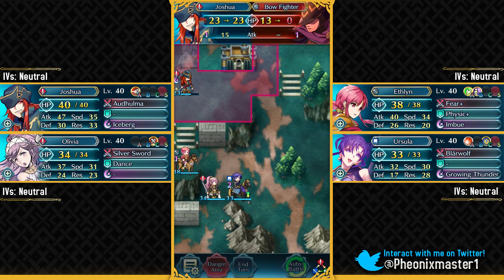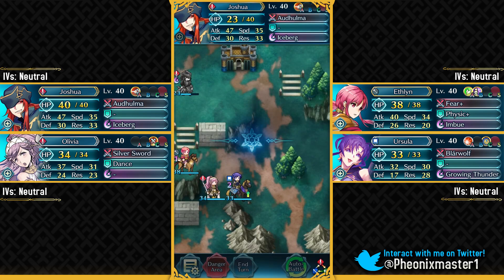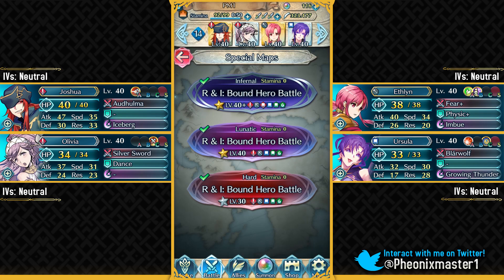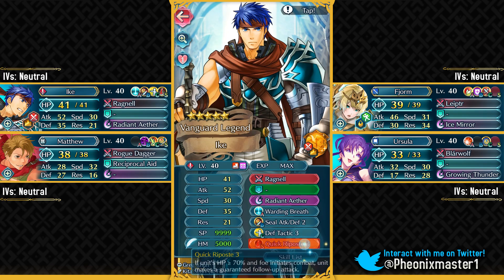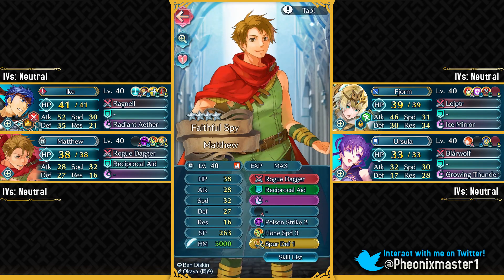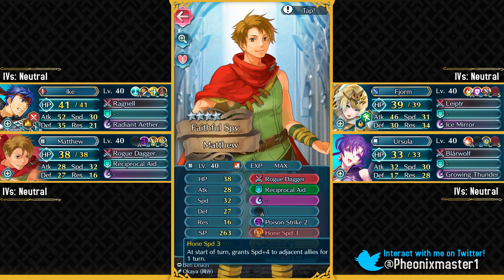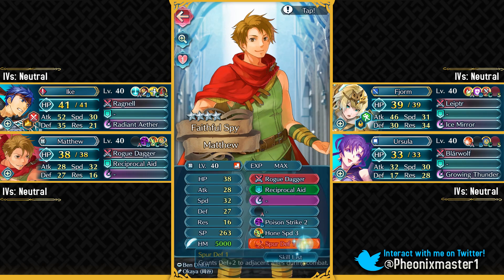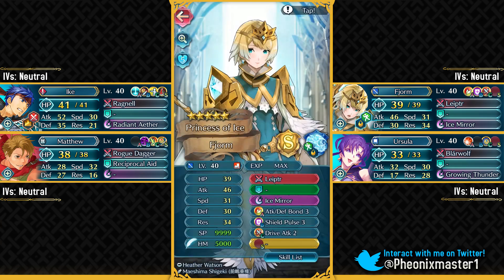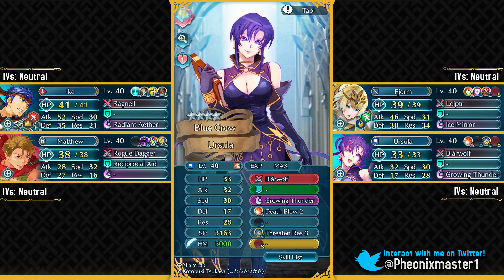That's my first Infernal solution without Legendary Ike, without Fjorm, and with no Sacred Seals. Now let's move on to my second Infernal solution. This is a no-dancer solution and I've got Legendary Ike here. Make sure to give him the Quick Riposte Sacred Seal, and then I've got Matthew. He's mainly here to provide the Hone Speed 3 support and for healing up Ike with Reciprocal Aid. If you do not have him, you can use any unit who has Hone Speed 3 and also give them Spur Defense as a Sacred Seal. Then I've got Fjorm with her vanilla skill set, and finally Ursula.